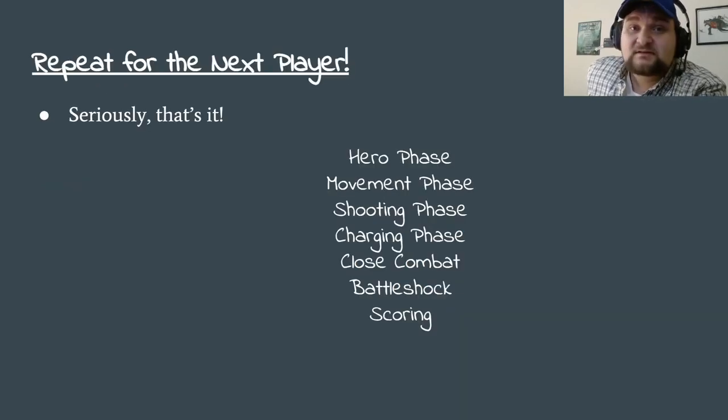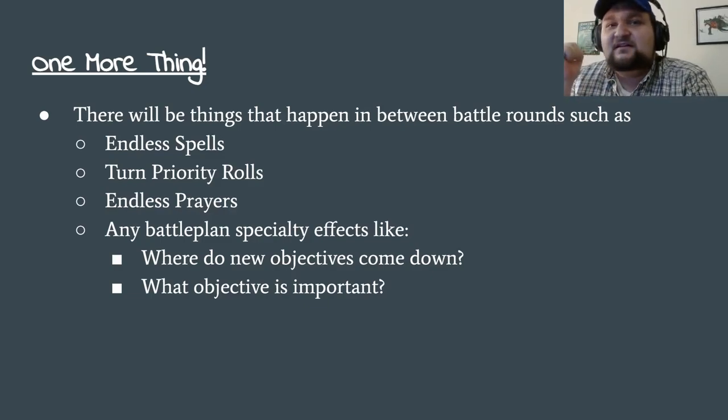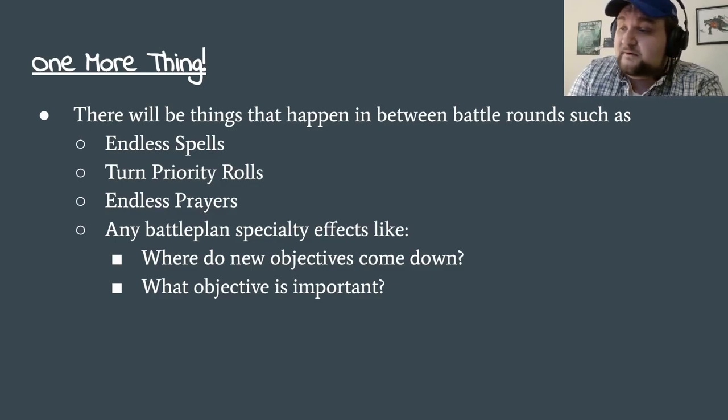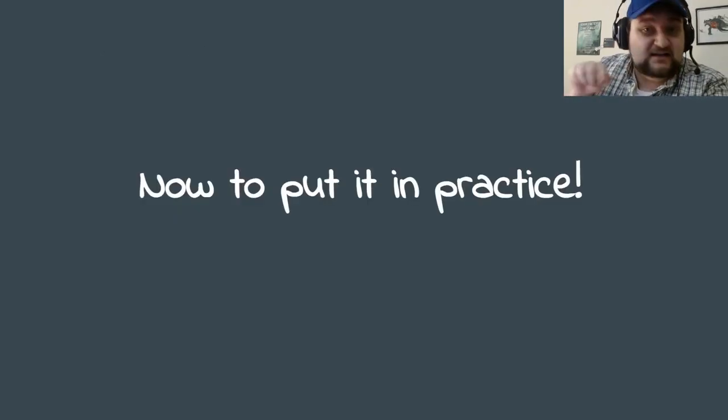Then we repeat for the bottom of the battle round for the other player's turn — hero phase, movement, shooting, charging, close combat, battleshock, and then scoring. There will also be things that happen between battle rounds: moving endless spells, turn priority rolls, seeing if endless prayers still stay up. If you're playing Shifting Objectives, you roll to see which objective is important. If you're playing Star Strike, where do the new objectives come down? These happen between battle rounds generally, or at the start of the battle before players go.